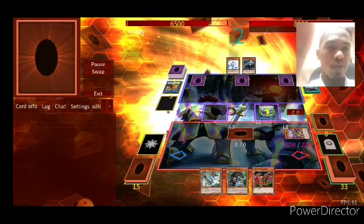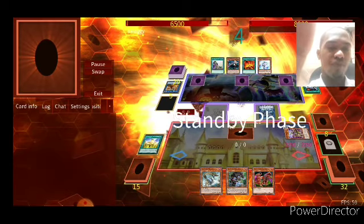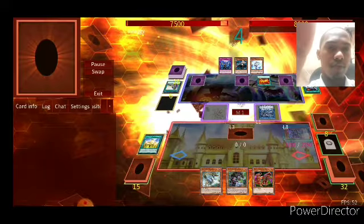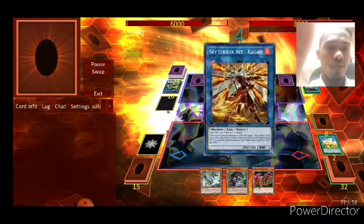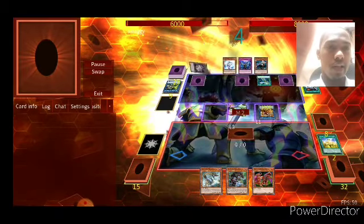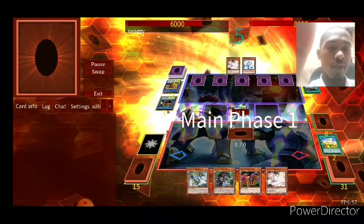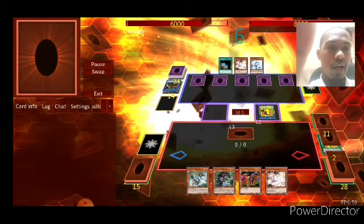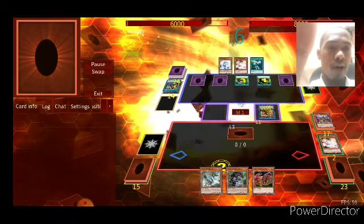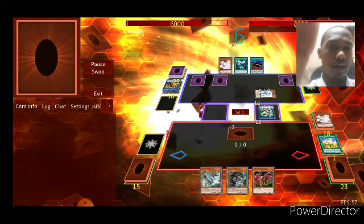My opponent has a strong first turn, but from your Golden Castle there is nothing I fear. He pops my Golden Castle going into Accesscode Talker directly. He uses Kagari to add back Engage, activates Engage again to draw a card. But he made a mistake — why did he go into Zeke and banish himself? That was a big mistake on his end. Going into Kagari is burning out his link monsters very quickly and I fear nothing now.